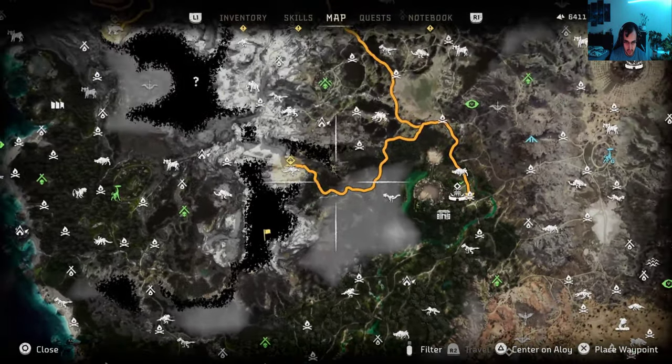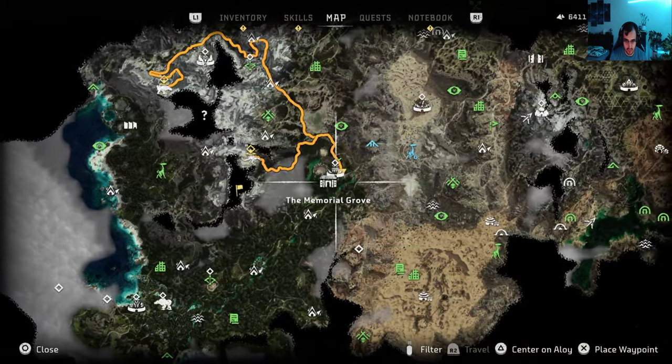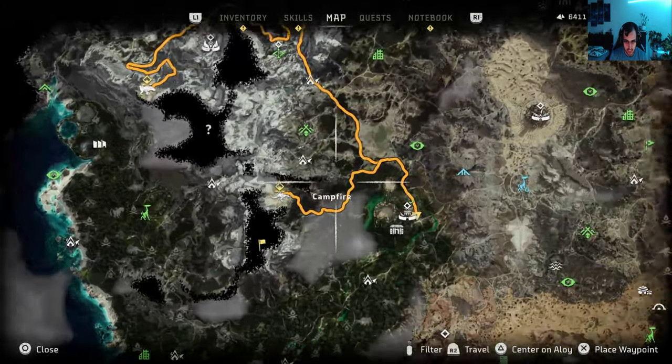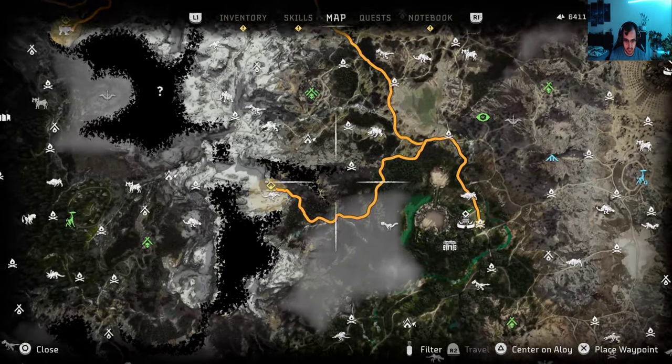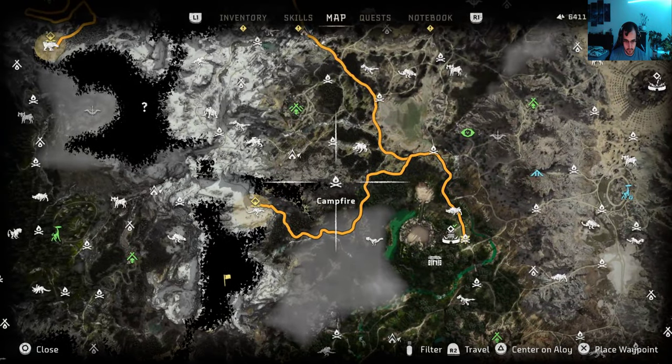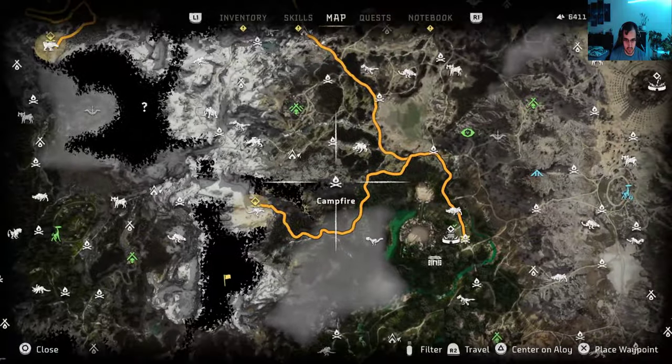There is one in this location but as you can see it's blacked out because you technically need a flying ride, but there is a way to get there which I'm going to show you. So the closest campfire you can get — I'm going to completely zoom out so you can see — the Memorial Grove is here. If you go kind of northwest, you can also look at the Slaughter Spine site because we technically want to go from there.